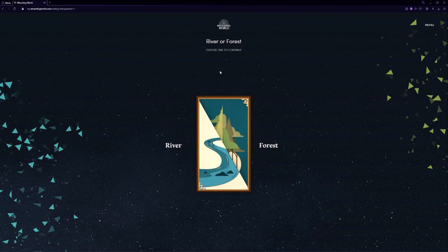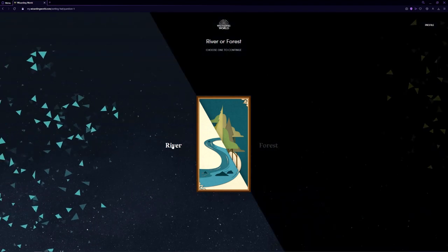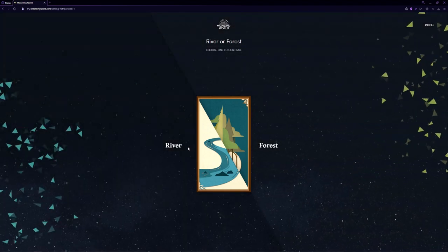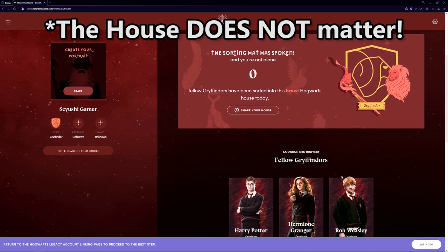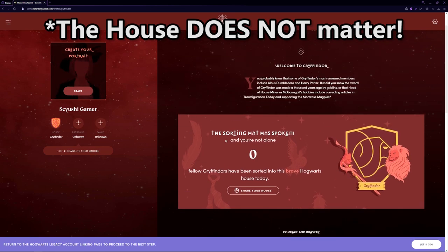You're going to be greeted with a little questionnaire — choosing things like a river or forest. Once you complete the questionnaire, the sorting hat is going to make its decision for you. It looks like I've gotten Gryffindor, even though I kind of just skipped through a lot of the questions.